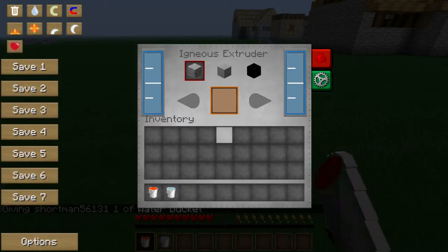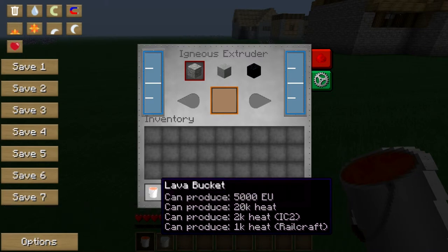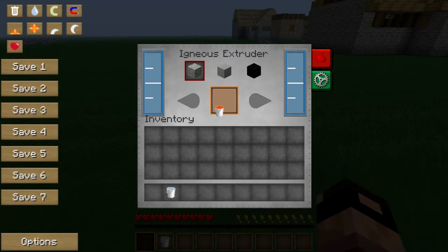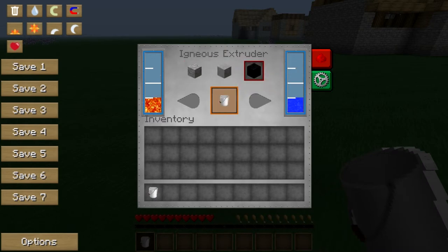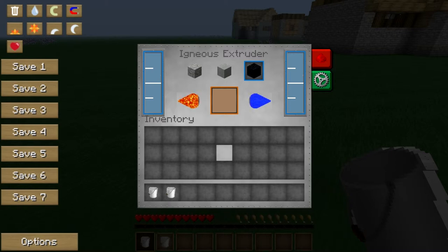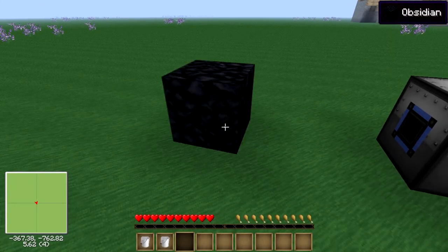If you wanted to make this more efficient you would get yourself a pipe and pump it in, but just for this demonstration we are not going to do that. Switch it to obsidian — take your bucket out, get one piece of obsidian, and then you just do that over and over and you'll have yourself a Nether portal.